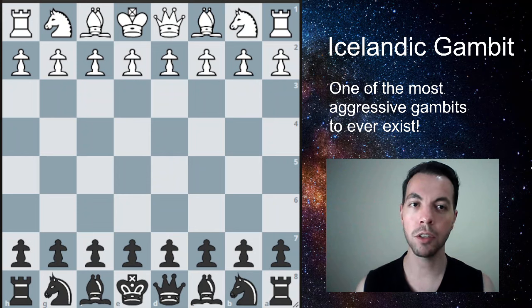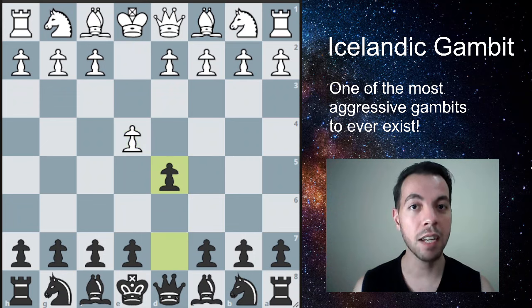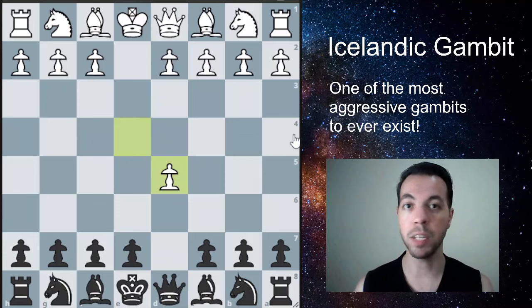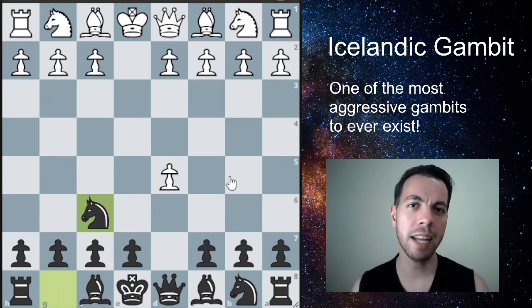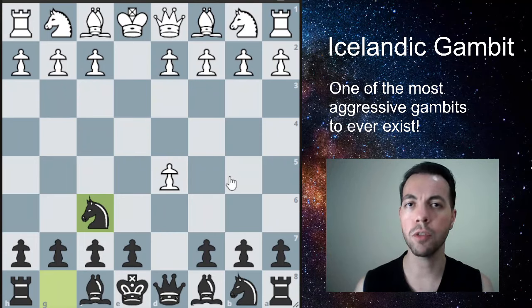Your opponent is going to start by playing E4, you're going to play D5 — that's the Scandinavian defense. After your opponent takes the pawn, you're not going to take back with the Queen, that would be the normal line. You're going to play Knight F6, inviting your opponent into the Knight F6 Scandinavian defense. Your opponent might play Knight here, or maybe pawn here, and you're going to take this pawn. I explained that in the mentioned video, I can leave a card up here so you can check it out.